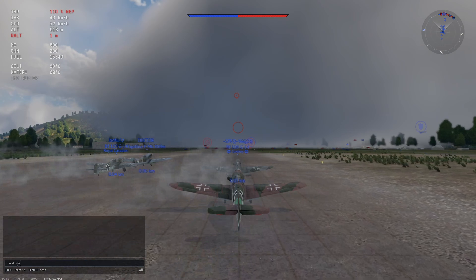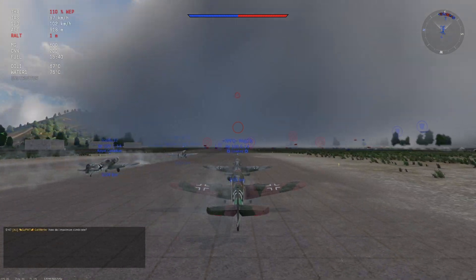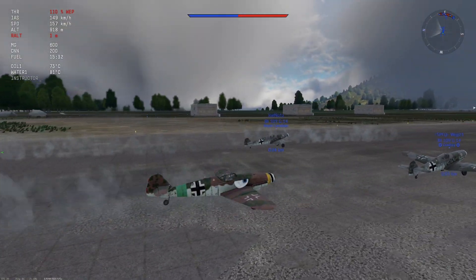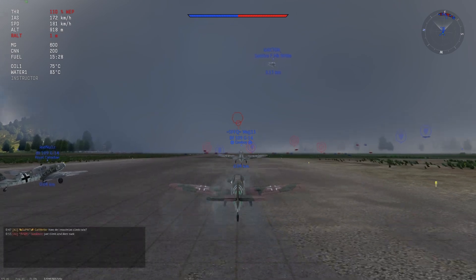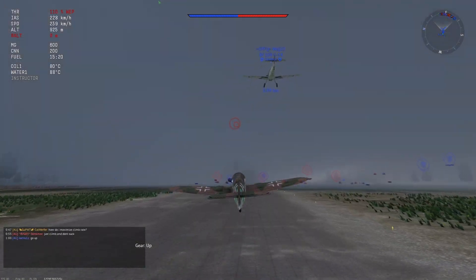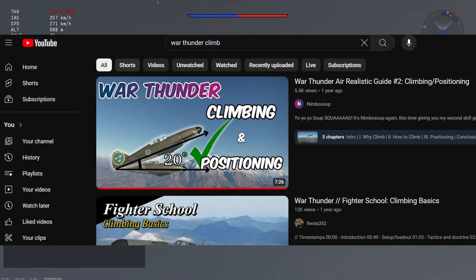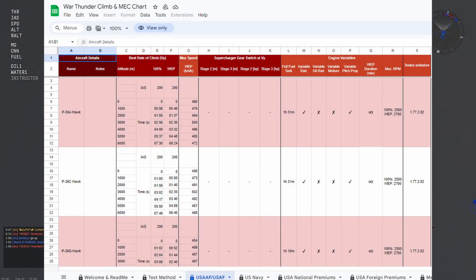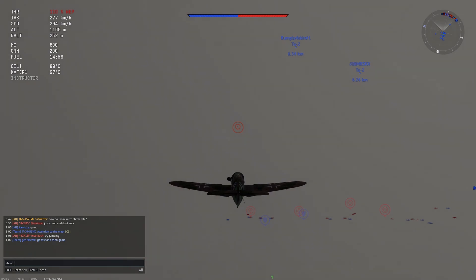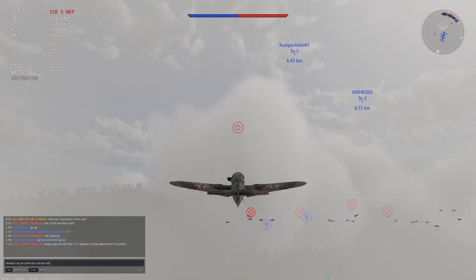Most of you watching know that climbing at the start of a game is necessary if you want to do well. But there's quite a bit of confusion and disagreement regarding how to best go about climbing. Do you climb at a specific angle, a set speed, a set IAS? Should you accelerate first, then zoom climb, or perform a steady climb? There are a lot of conflicting voices from YouTube videos, the War Thunder Wiki, to the infamous spreadsheet that hasn't been updated in 6 years. I've also gotten quite a few requests from people asking me to explain how I determine the ideal speeds for planes to climb at for my videos.